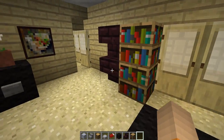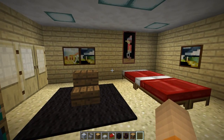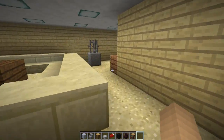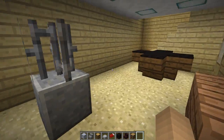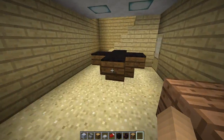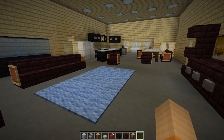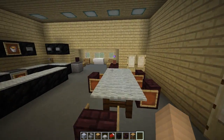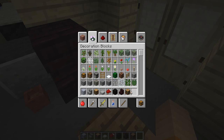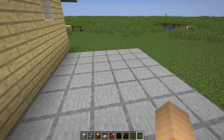Ladies and gents, this is my house — this is my room. You've pretty much seen what the whole house looks like in Minecraft form. It's almost kind of scary, a little weird, cause like — this is my house and I'm inside it in Minecraft. It's pretty cool though. Oh, and this is dog food inside the bowl too — yes!